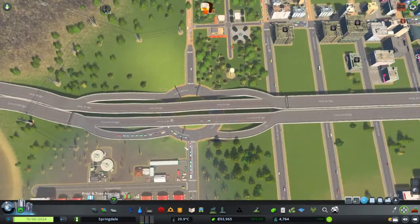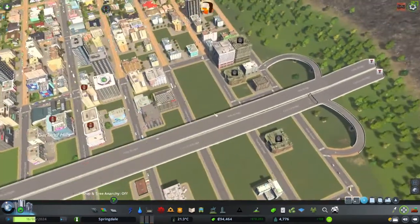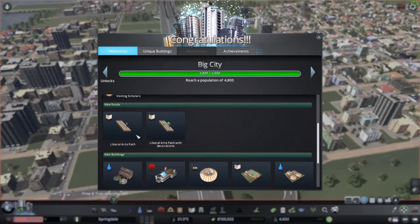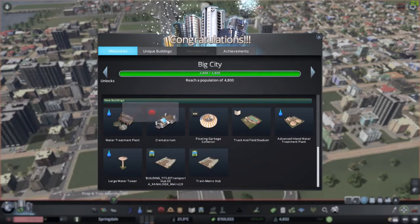And then I will go in with the intersection marking tools and do that. Oh — we are a big city! We got another tier, we got a liberal arts college, visiting scholars, and we got some more water treatment plants, a crematorium, some stadiums, and some trains and metro hubs.